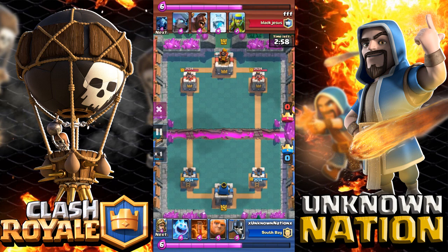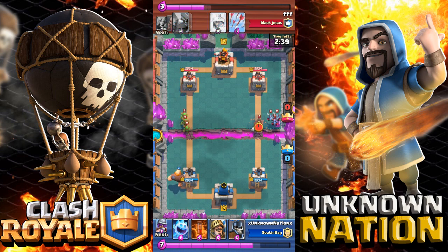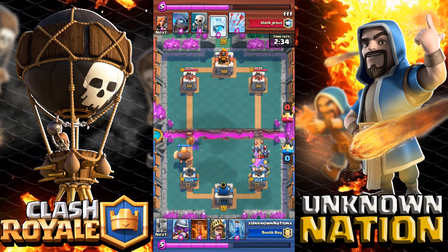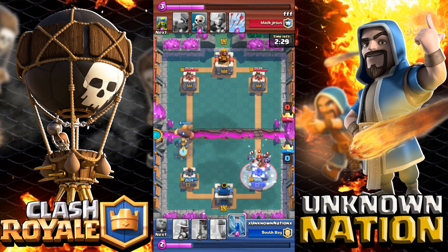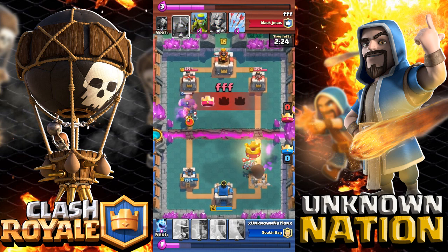We are going against FFF from the Black Jesus Clan. He is using the Hog Rider with a mini Pekka and freeze — freeze decks. I'm using giant poison, which is dirty; I'm not a fan of it, but I want to try new things and show you guys new things. He goes on the right and I try to defend as best as possible, but I zapped and wasted a little bit too much. He ends up getting my tower.